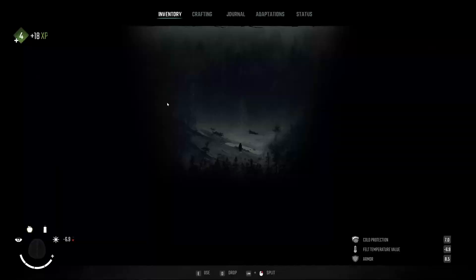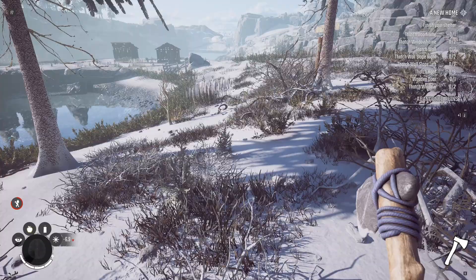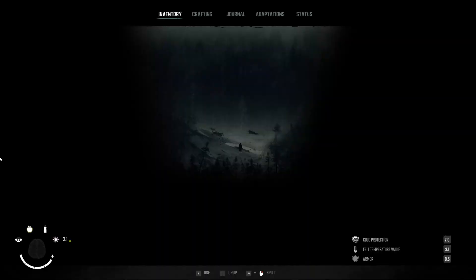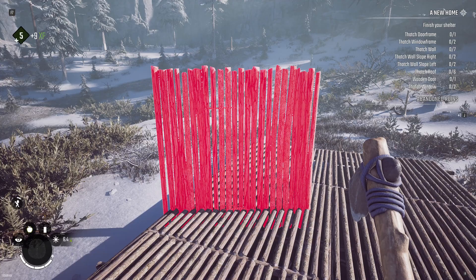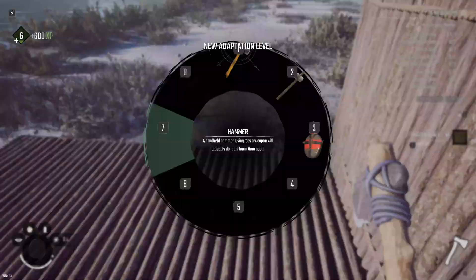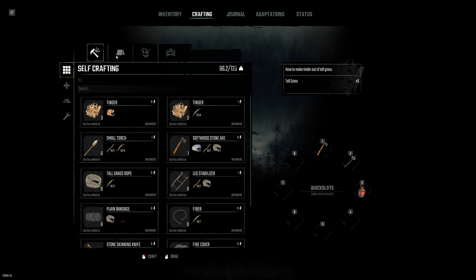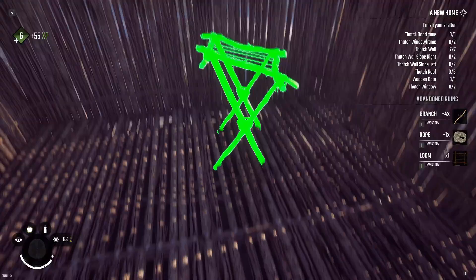Working on crafting seven walls — one, two, three, four, five, six done. We just need more branches, always more branches. Jumping ahead a bit, but I want to get a loom placed even though there's one back in the cave area, since we're going to need it out here. Still working on a ton of branches — I think I just need a couple more for the doors. Got another adaptation: cooking in the wild. Unfortunately it's getting close to night and we're hurting temperature-wise — it's going to start getting really cold.